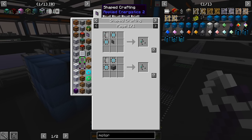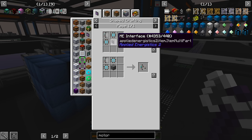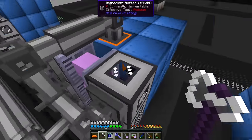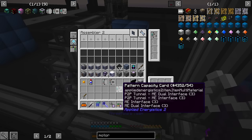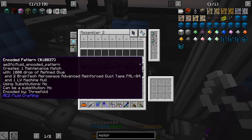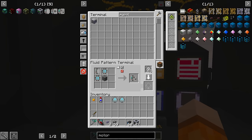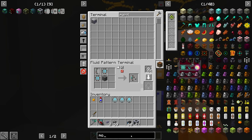I can never find the recipe for the pattern capacity cards. Let's add the recipe for this as well because I use it quite often. We're also short an interface here. There's our pattern capacity card. This is going to go in assembler circuit 2, to allow us to add more patterns to the same interface — which will get the maintenance hatch and the duct tape in here. Let's get a pattern for the pattern capacity card and finish crafting the molecular assemblers.